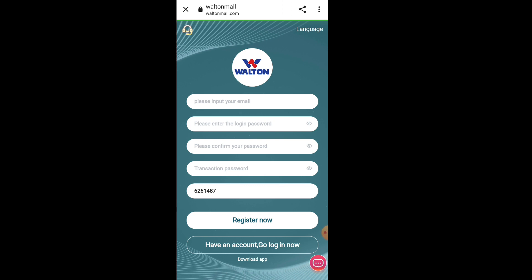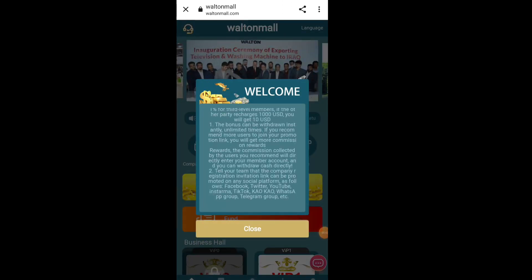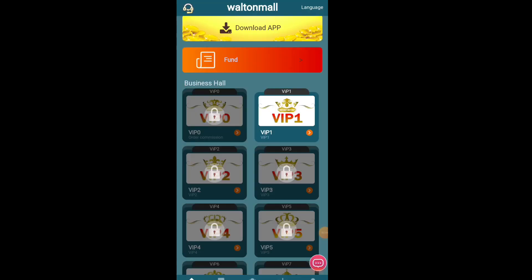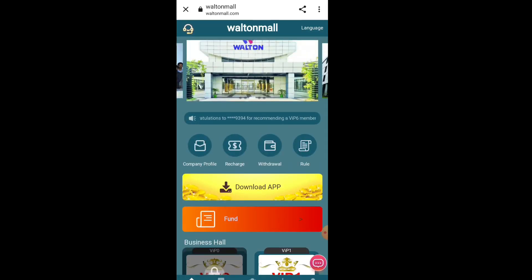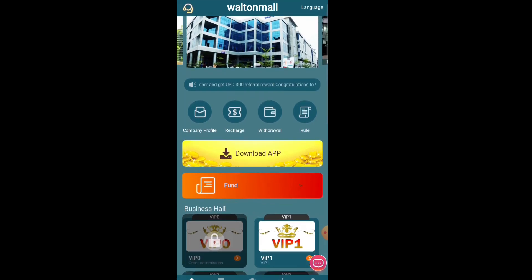The website link is given in the description box. Click on the link and this interface will appear. To create your account, fill in your mobile number, then the verification code, then make your password. There is also a payment password which will help you to withdraw your money — then click Register and your account will be created.